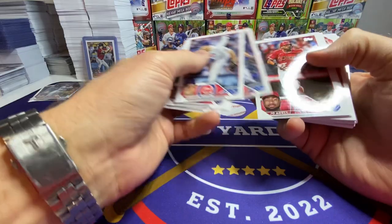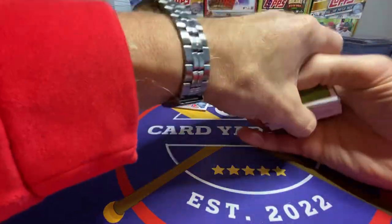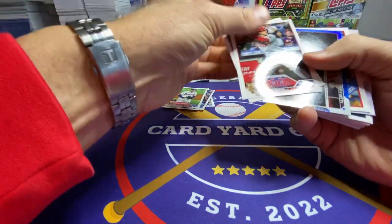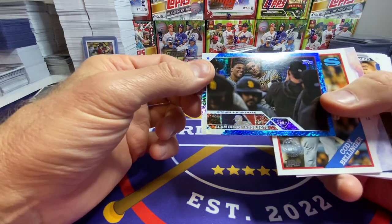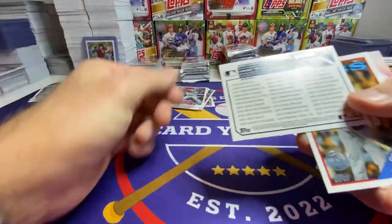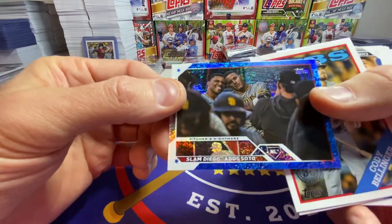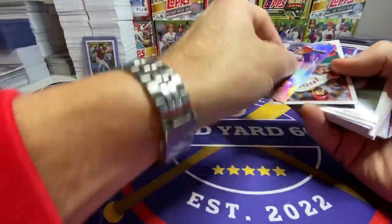Kind of going through these quickly — they do smell amazing, just fresh ink everywhere. We do have a nice retail blue shimmer coming up. Unfortunately it's the Padres, but there's a little collectability to that — it's a checklist card with Soto and Machado. These blue shimmers look really, really cool — very shiny. Bellinger. Shohei. Going every which way here.